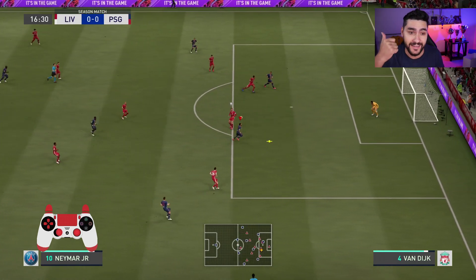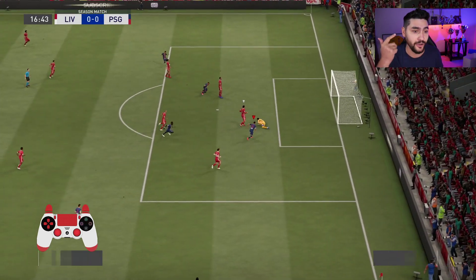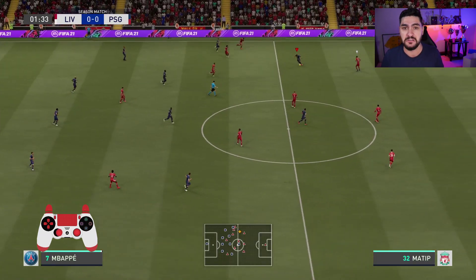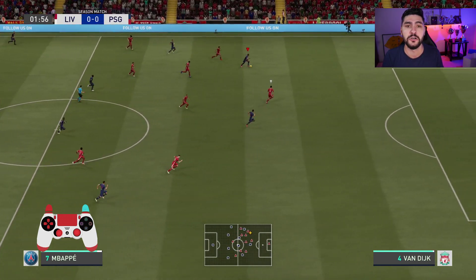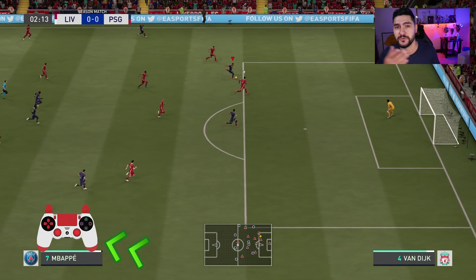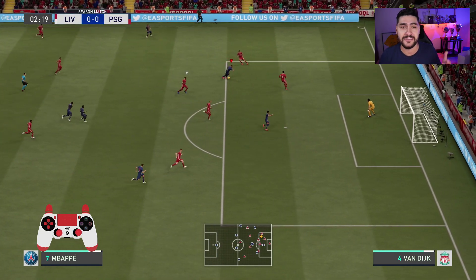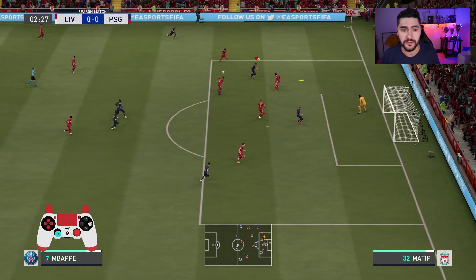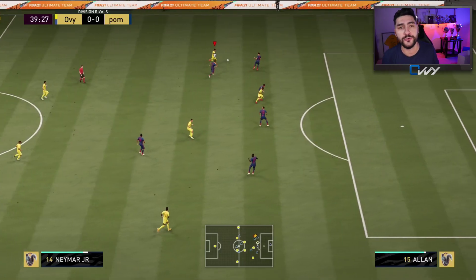It is super effective — it is, in my opinion, the meta in FIFA 21. In order to do a rainbow flick, you will have to move the right analog towards the back of the player, then towards the front of the player. As you are seeing in this example right here: flick back, flick in front of the player.